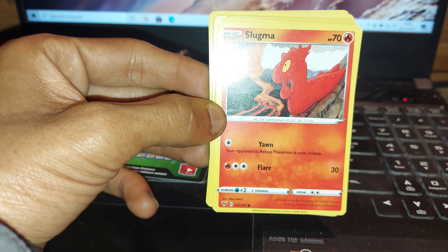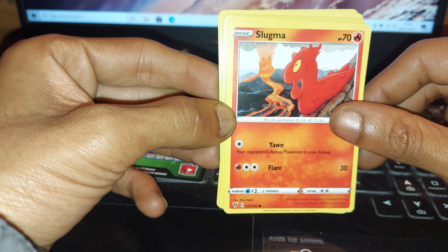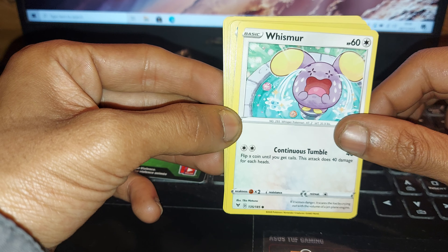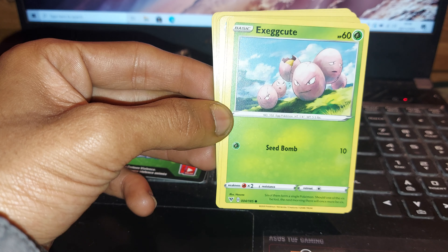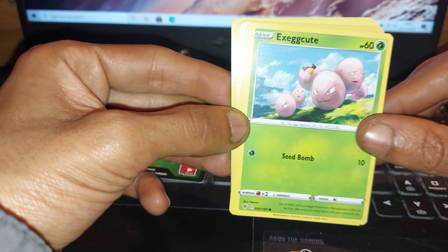Followed up by Slugma, having 70 health points, being a Fire type Pokemon, having one move of Yawn and the other of Flare. Whismur with 60 health points, being a Normal type Pokemon, having one move of Continuous Tumble, followed up by a Grass type Pokemon being Exeggcute, having 60 health points.